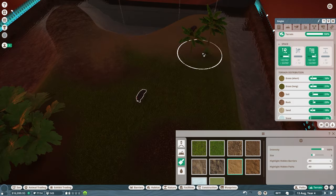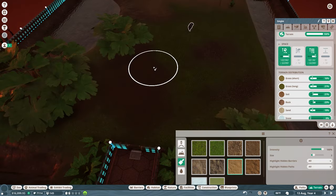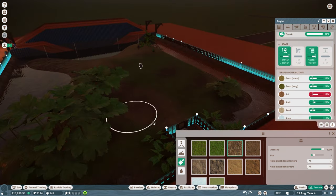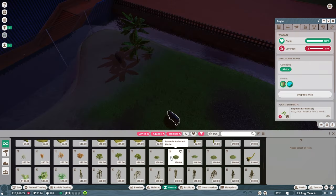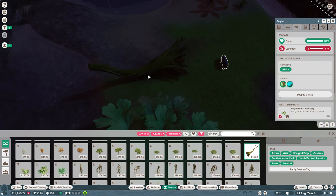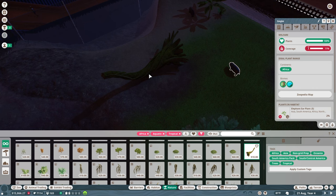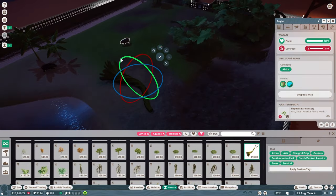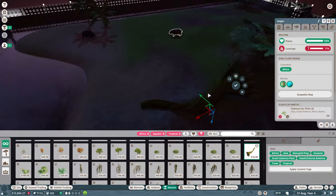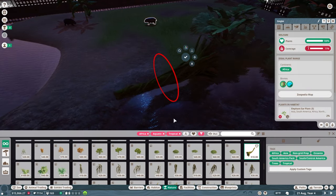Now we're just finishing up our beach area for the hippos, painting in a lot of sand and soil because that's what they like. We're setting around some extra enrichment for our guys — I love this log, I use it a lot to kind of establish riverbanks. It's perfect for them.